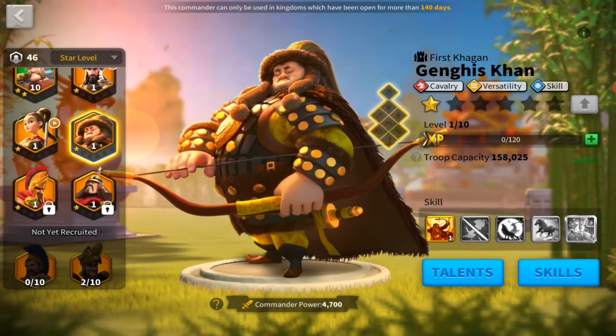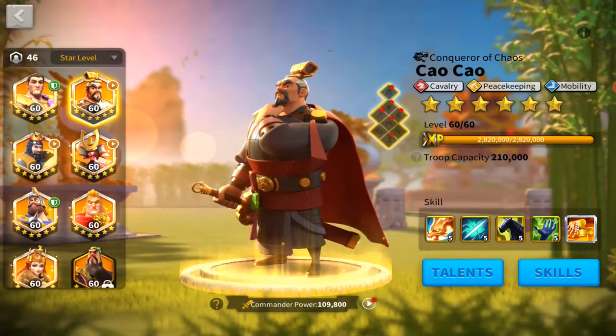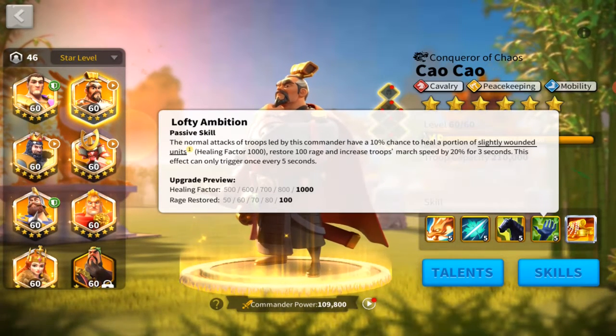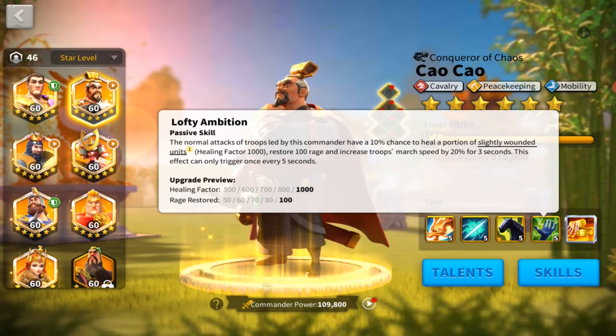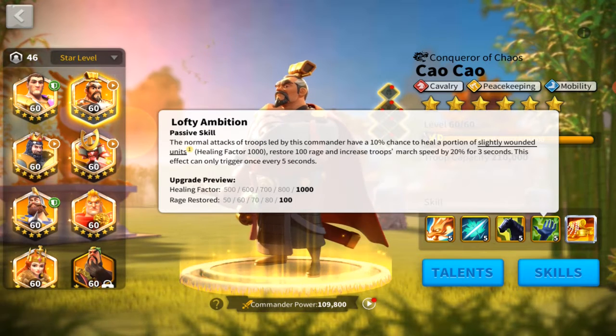If you want to further synergize with Khan, let's look at Tau Tau. He does pretty good skill damage and also has an ability that can do rage restoration — similar to Feral Nature, a 10% chance to restore rage. You can take that 6-second cycle and compress it down typically to about 5 seconds. That's a really impressive number when you consider you're increasing your cast rate by roughly 15 to 20%, which translates to roughly a 15 to 20% damage boost from skill damage. These commanders are working together and synergizing in a very similar way.